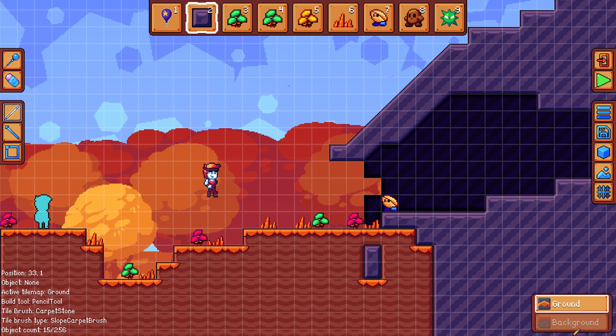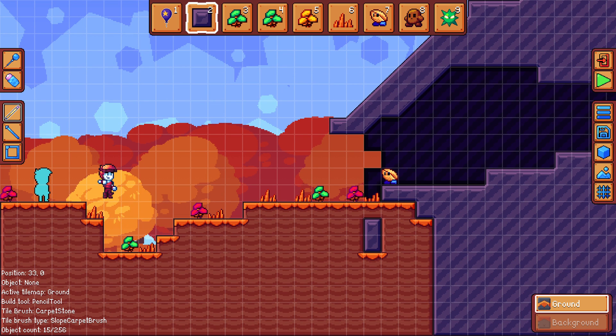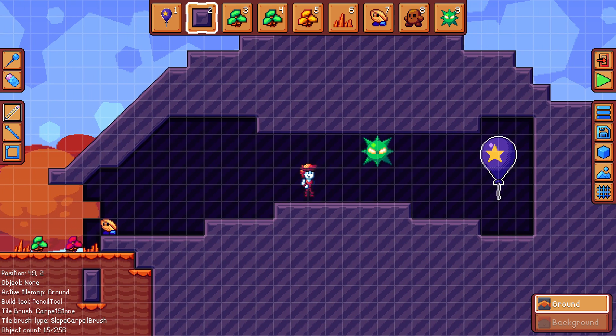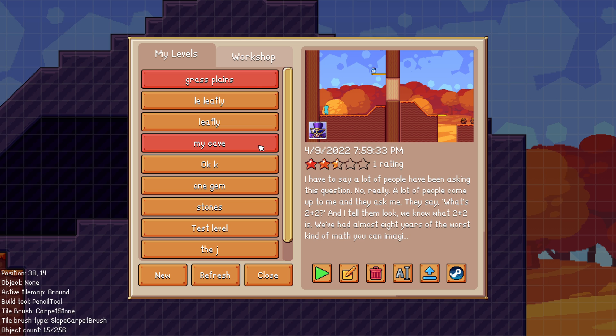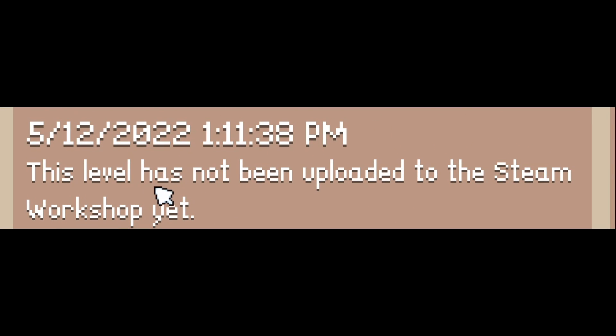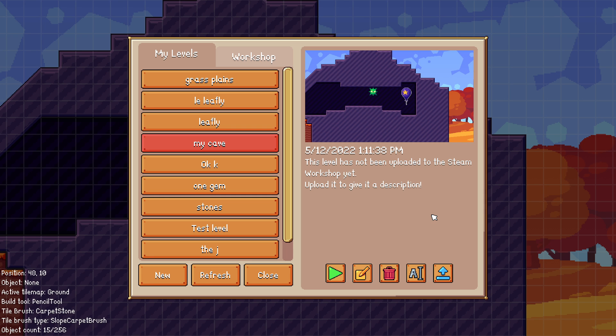I've created a level called My Cave, with a spawn point on the left, a seedle by the cave entrance, a bracken inside — one of the new enemies in this update — and a goal balloon. To upload this to the Steam Workshop, you save it, go into the levels menu, find the level, and click the upload button. You can see a message saying this level has not been uploaded to the Steam Workshop yet — upload it to give it a description.